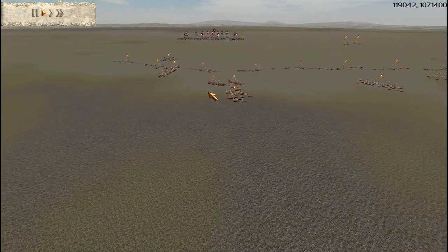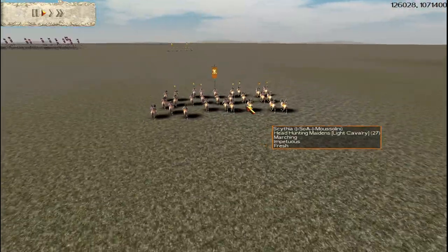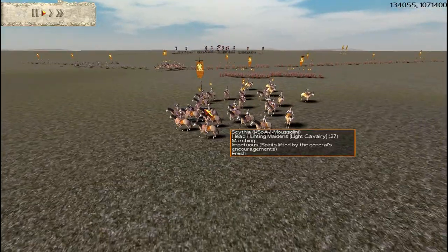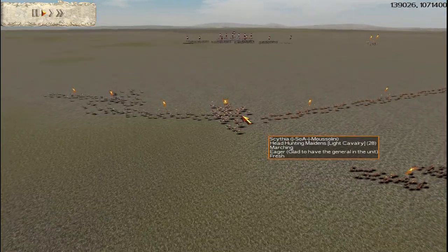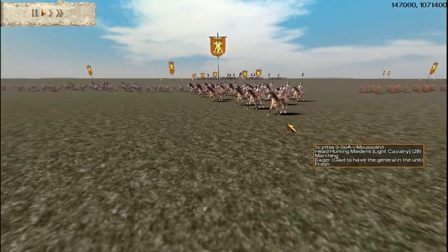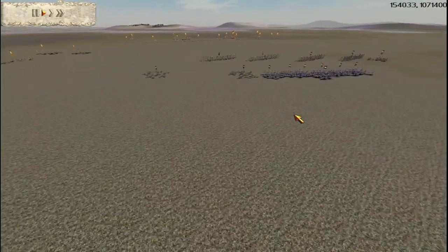Two dogs, and he's got six units of maidens. Most of them are gold-gold, with two being gold-gold one chevron. He's put one of the chevrons on the general unit — that's a good strategy for barbarian factions. You want the general to survive because it's really important for morale.